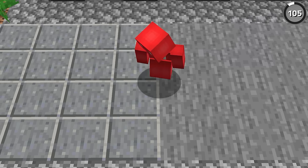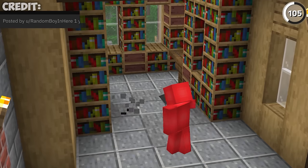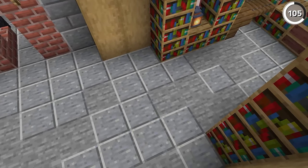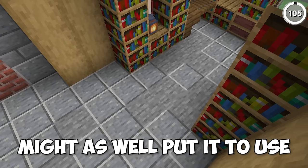Instead of using stone or andesite for your build, use both together. If you were to add in patches of stone within your andesite floor like this, it'll create the illusion of broken floor tiles, and then it just looks like the concrete underneath is getting exposed. That's a good way to mix together these two blocks, especially considering you're going to get a lot of both on your next mining trip.